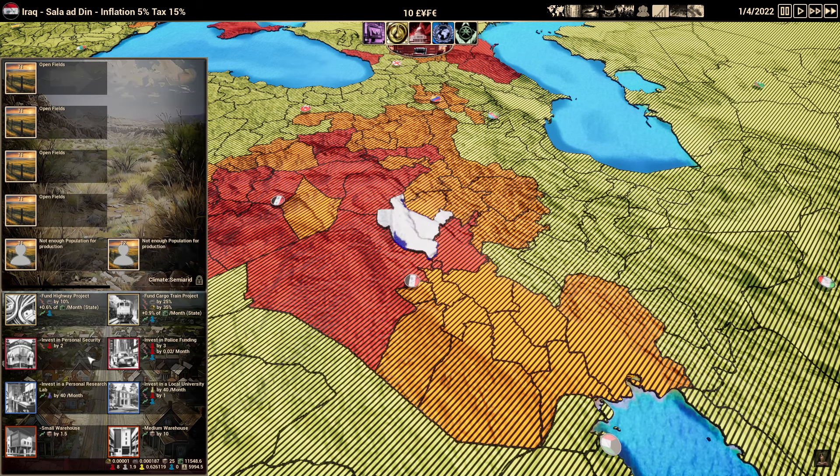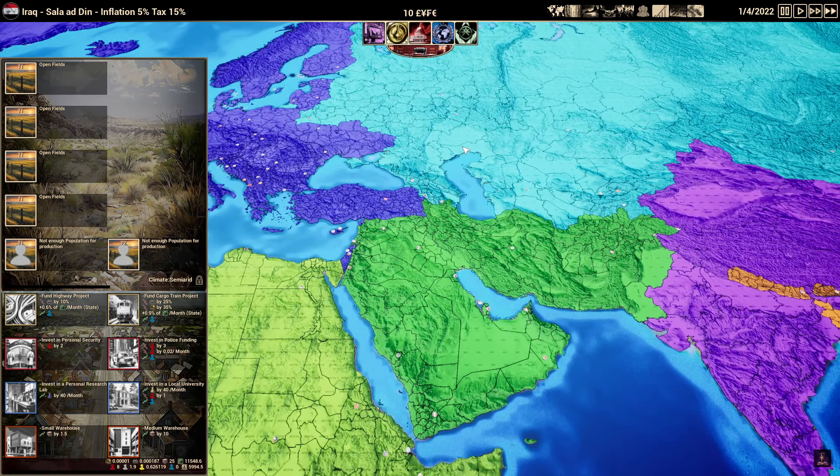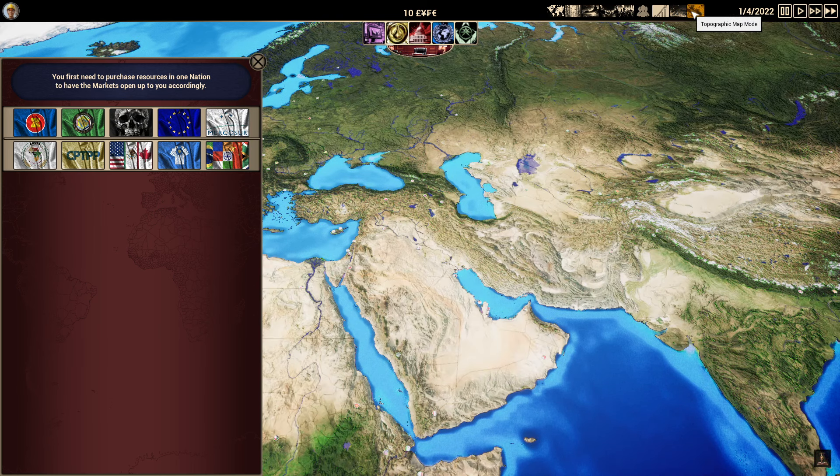We can counter unrest by investing in security. Each county has four upgrade tiers affecting both the county and you as the investor: highway projects and cargo trains which increase sales, police to bring up security, personal research, and warehouse capacity for storing goods. There's also the labor population map, the markets map showing which market you're in — because when selling goods you can sell to your market or others — the war map mode, and the topographical map.